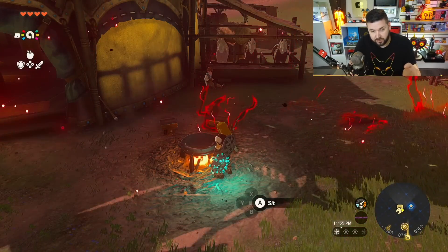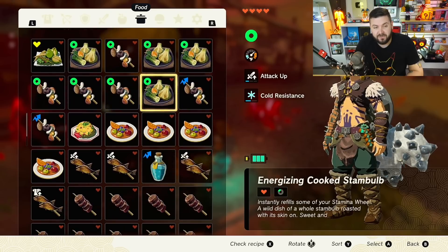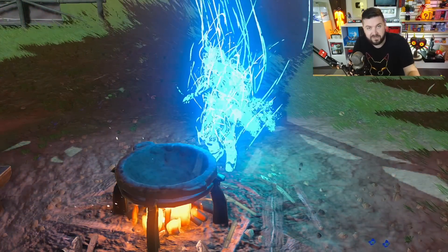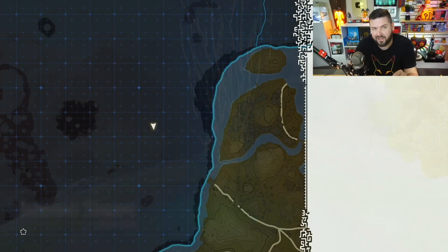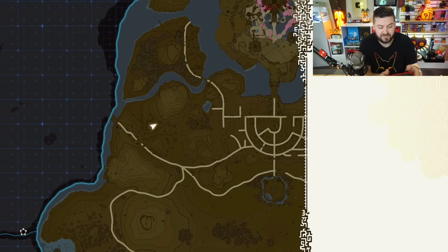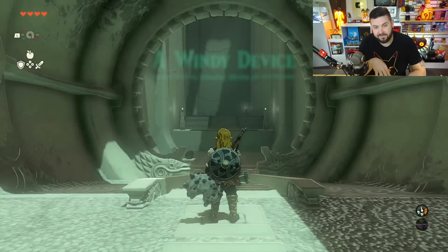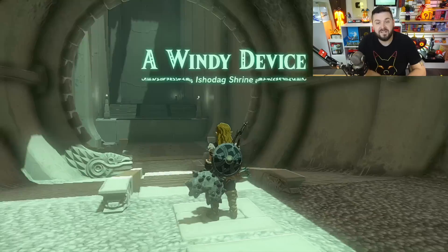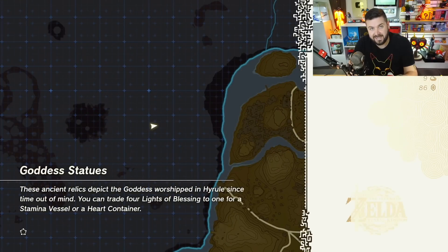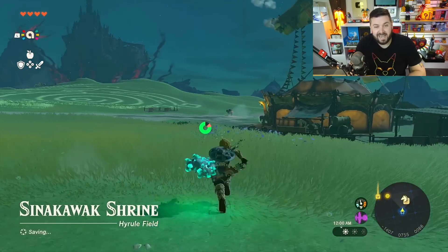During the blood moon, one of two things can happen with critical cooking. You'll see flames starting at 11:50 PM. If you've already hit your maximum food inventory, or want more time to cook, you can delay the blood moon — just fast travel to any shrine at 11:50 PM. I recommend 11:50, though you can squeeze 11:55. Spawn in, hold down, and run directly into the shrine. From 11:59 to 12:00 AM you want to be inside. Once it's 12:00 AM on the map screen, you're safe to leave — you've not only skipped the blood moon but delayed it until the next day.